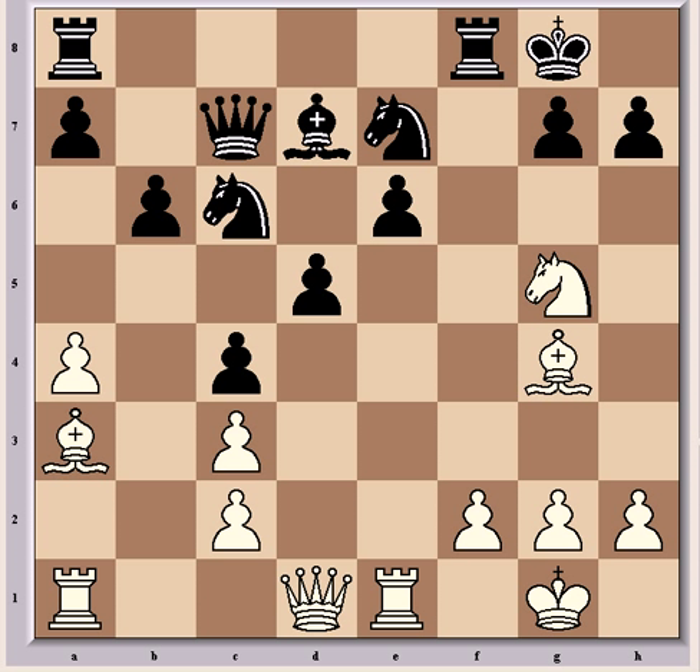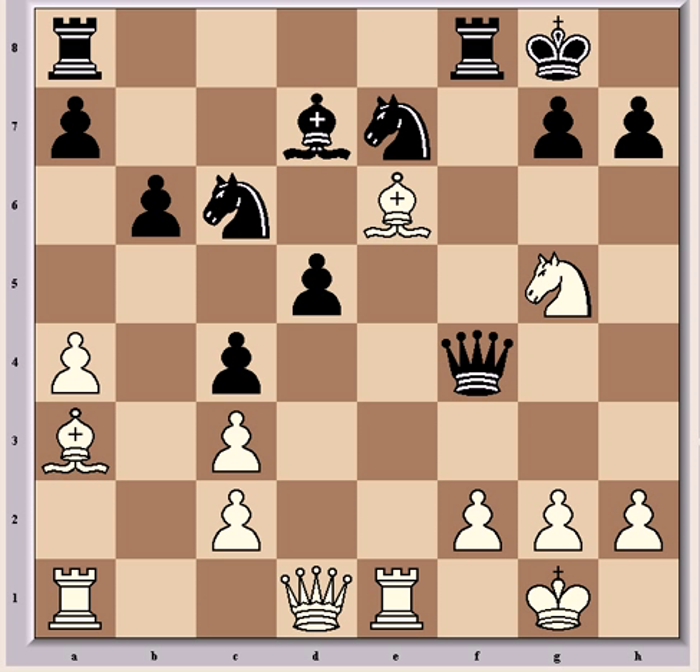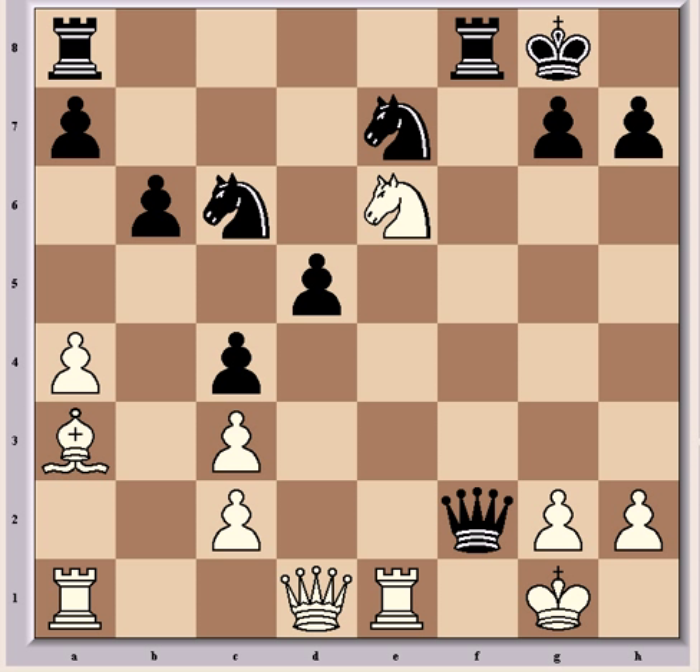Black's only move to retain any advantage is Qf4, which forks the knight and the f2 pawn. And now Fischer gives Bxe6 check as best play. It forces Bxe6, and now Nxe6, which allows Qxf2 check.